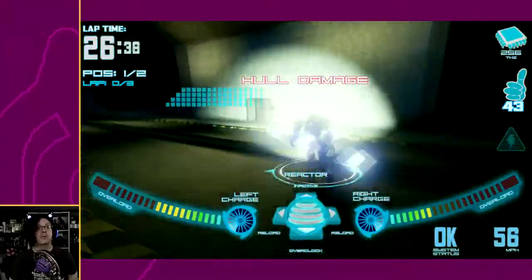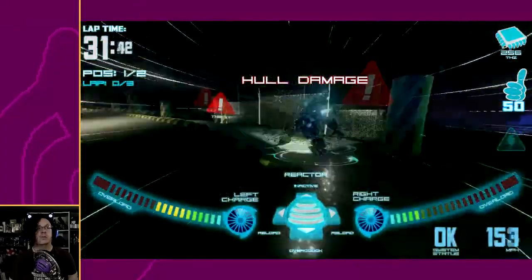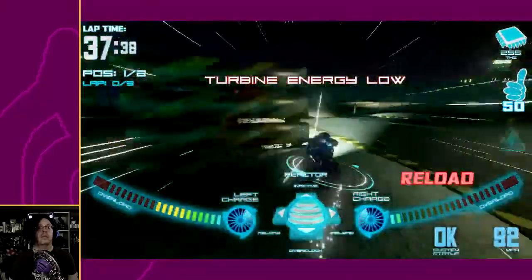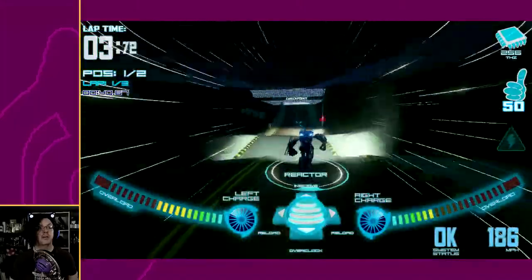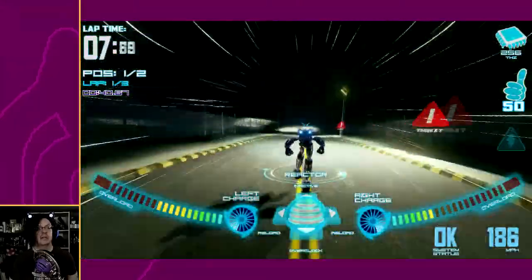What are you doing — you just jumped into a wall three times, you dope! Me and my robot need to talk. I didn't ask him to jump there, by the way — there's no button for that. Oh, we got an achievement for not screwing that up as bad — 'perfect lap.' That was a lie, but okay.